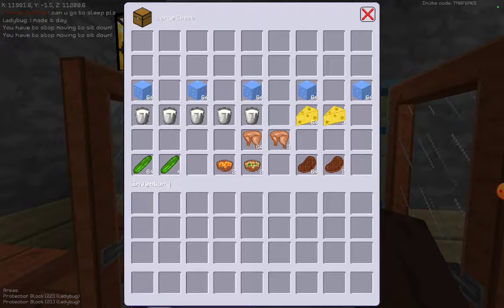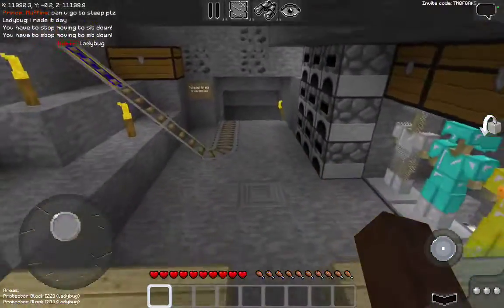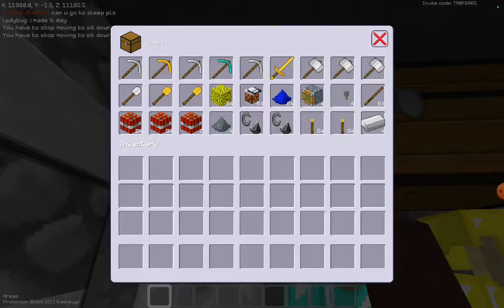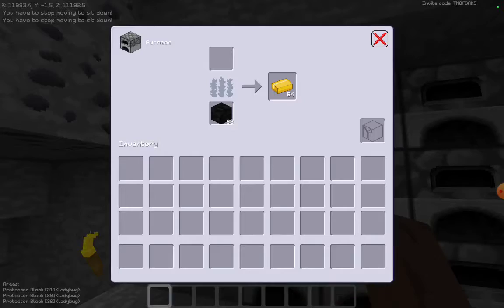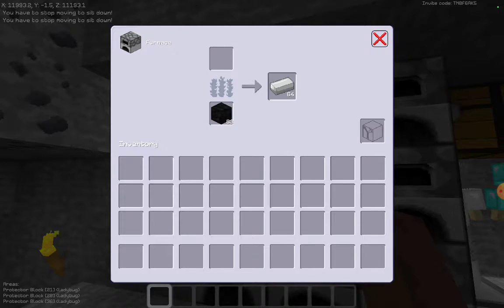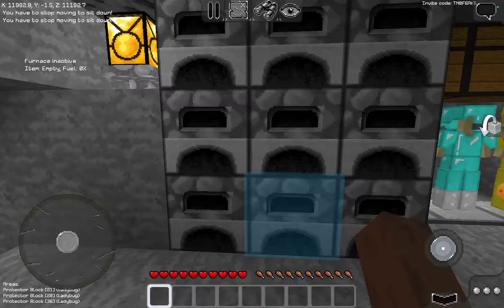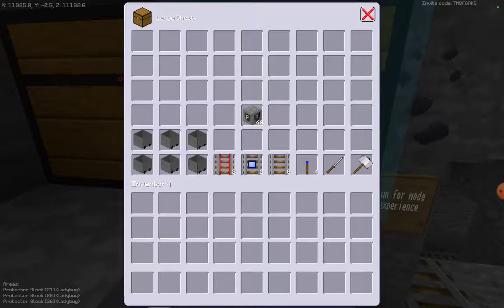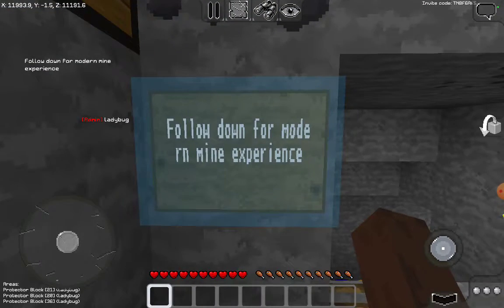We've got a fridge with some other things. Some armor and clothing — very nice. Equipment including sponges, pickaxes, swords, shovels, hammers, ores, and blue stain — all sorts of stuff you need for mining. In here there are ores they collected: gold, and smelted items — smelted gold, smelted iron, smelted droid. Then follow down for the modern mine experience.